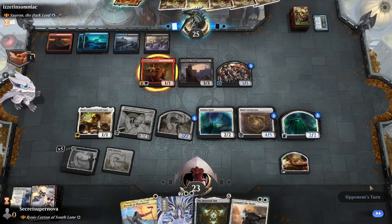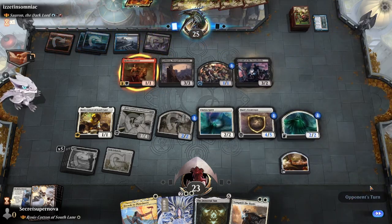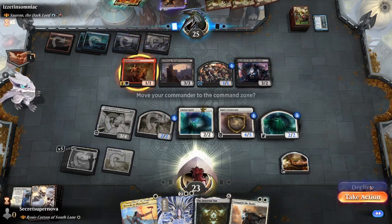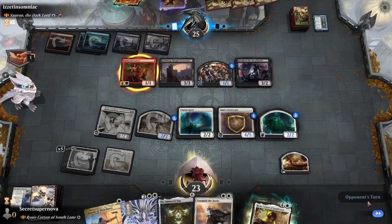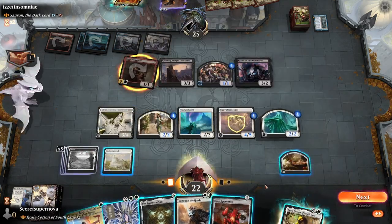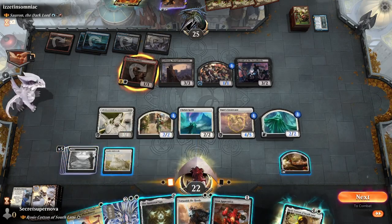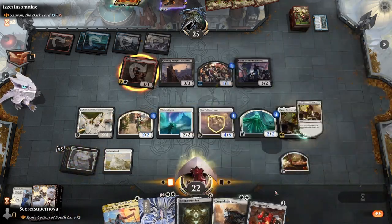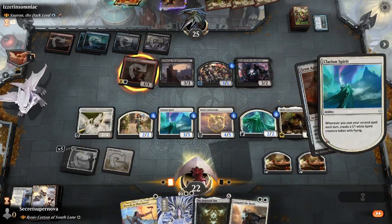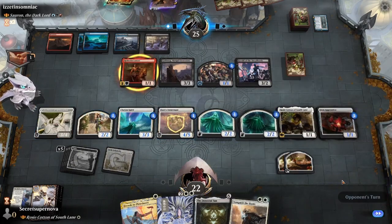He gets the Herald of the Dreadhorde amass trigger, and Gollum's Bite kills our Rosie Cotton - not the greatest. Rotherim Lancer deals us another damage since it can't be blocked. The Immortal Sun is looking really good. I think we go Rosie Cotton again just to have insurance for Bastard's Lieutenant. We'll also go Iron Apprentice - we get a 1-1 and put a plus one, plus one counter on it. We're looking pretty good right now.